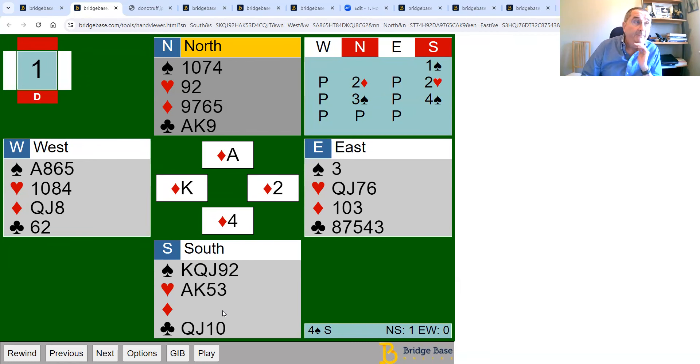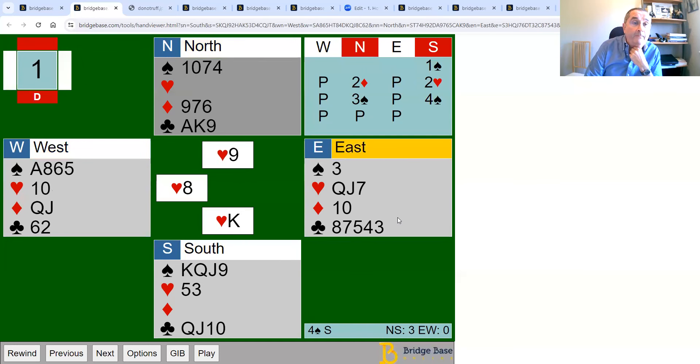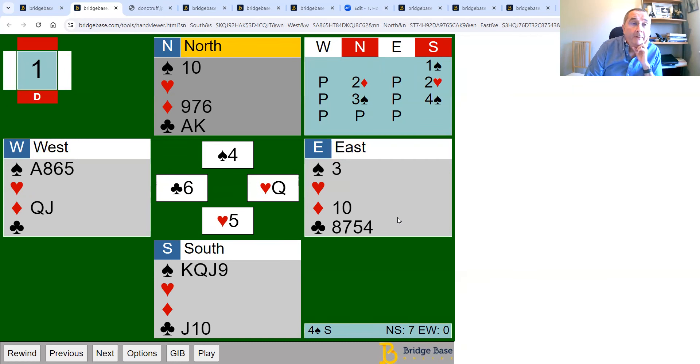On a hand like this, even though you've got pretty good trumps, if you ruff even one diamond — either now or later to get back to your hand — you can run into a bad trump break and lose control of the trump suit. Let's suppose you ruff a diamond early, then carry on ruffing hearts as before. We successfully ruff the heart, get back with the queen of clubs, and play another heart — west discards again, so we can ruff low.